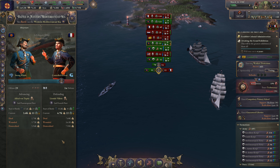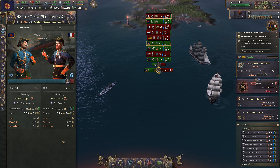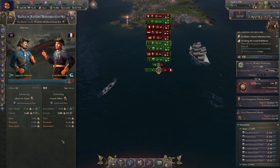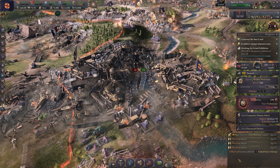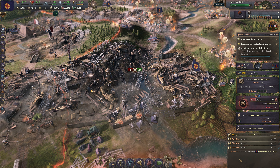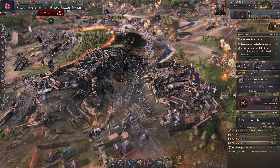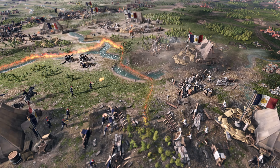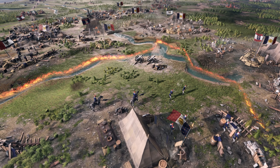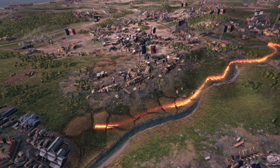Two more serious issues: enemy armies have at times been able to simply march through enemy territory, completely bypassing frontlines with seemingly no consequences — for front lines to be truly valuable, this can't happen. I've seen it less recently, so it may be mostly fixed. Another issue is that once an army is assigned to a naval invasion, its orders can't be changed until it succeeds or fails — this absolutely needs to be addressed.